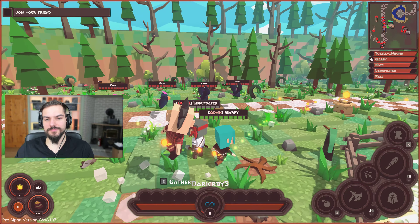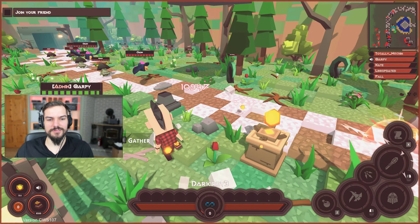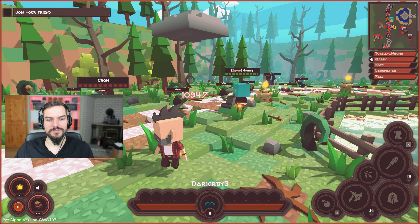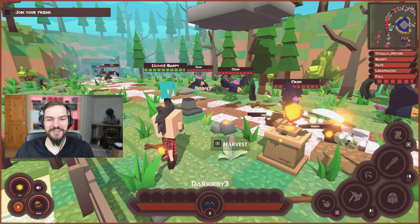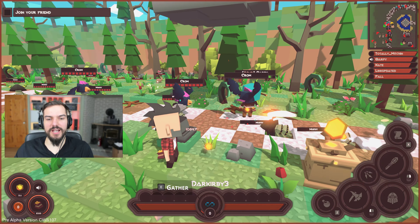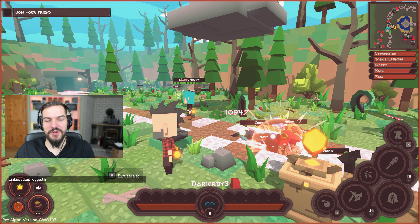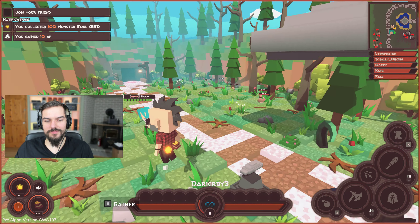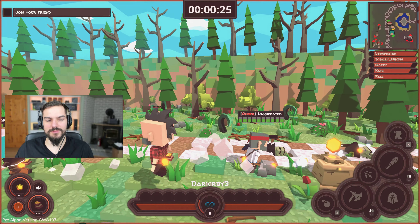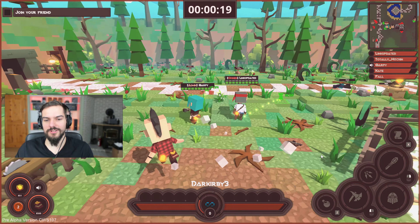I also have the Thunderstorm Tower. It spawns a cloud that shoots really powerful bolts doing splash damage. There's a debug text that isn't supposed to be there — we'll fix it after the video. Also, when you destroy the tower the cloud disappears, so you can't cheat your way out of it.